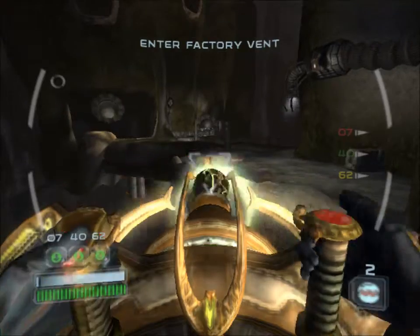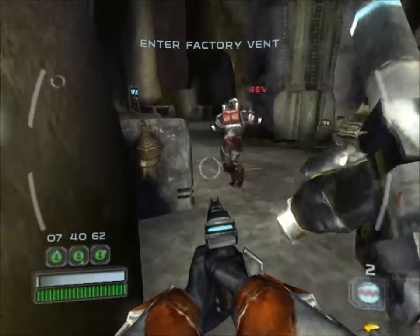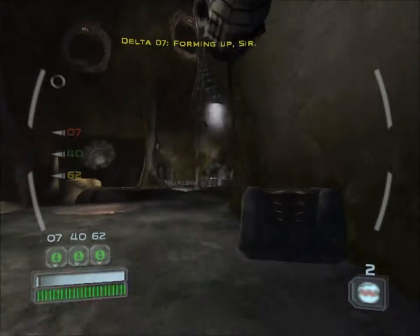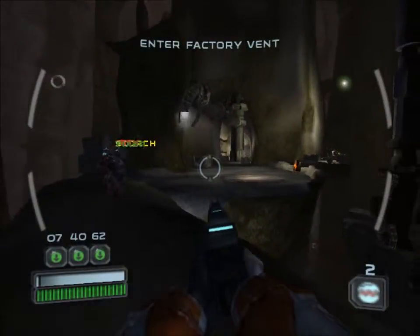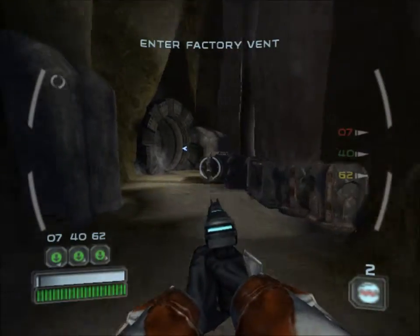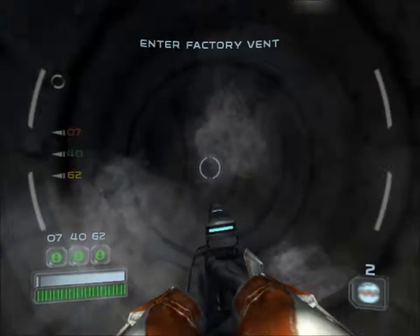Go up. Let's form up. Forming up, boss. Is that what they're called? 07-6-2. The factory is at the other end of this ventilation shaft — hurry. Alright. Destroy the factory.